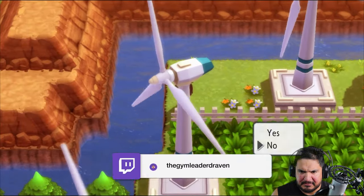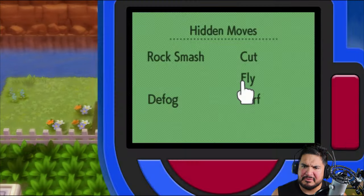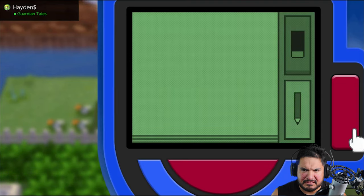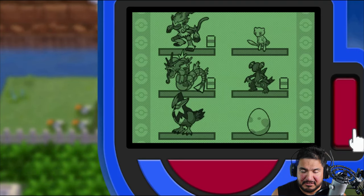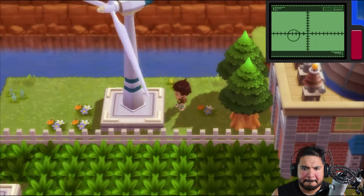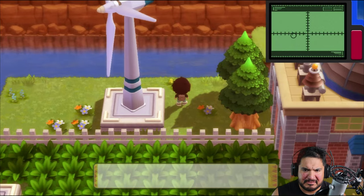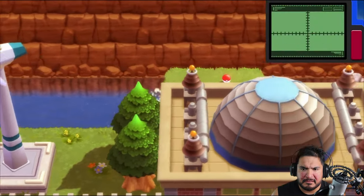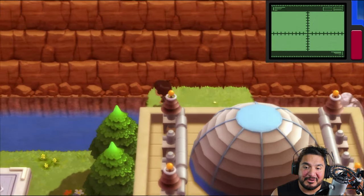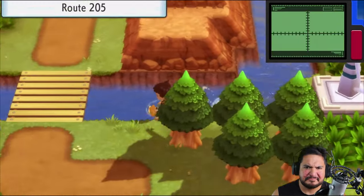There could be an item right here. This is why we have the item finder. Found it — it was right there! Max Elixir. And if you go right here, you'll find yourself TM24 Thunderbolt. Hooray for me coming back, right? Patience actually helps.